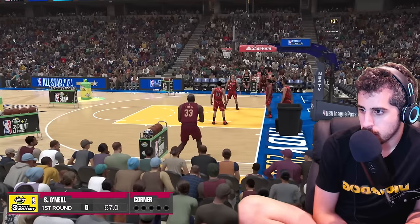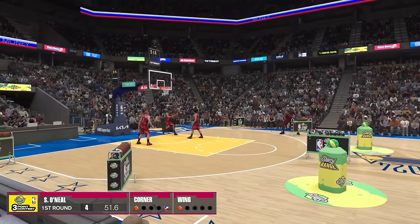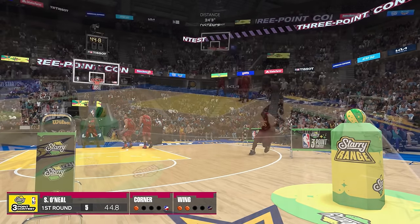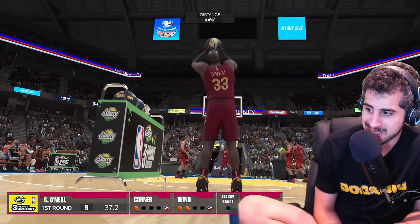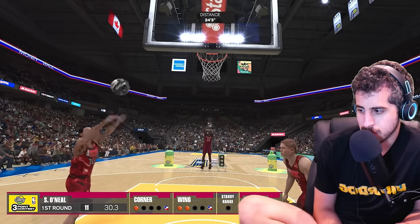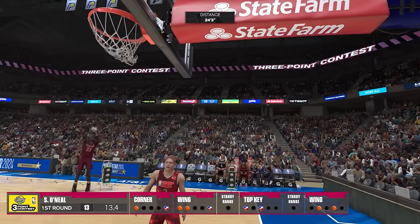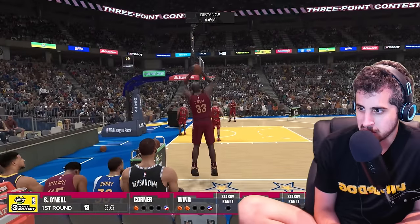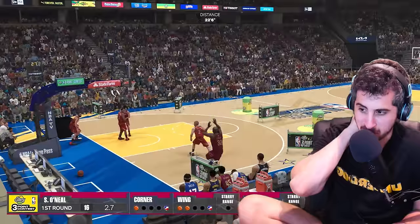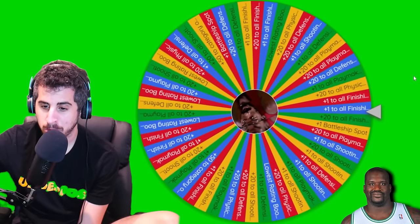Starting off good for Shaq — not bad. Oh, he's missing now, he's got to make this money ball. He's got three. He's getting hot now — he's already got five points. Seven! This is his money ball rack at the top of the key — he's got nine. He missed that one. He's going to win this for sure. Wemby got 14 so he has to step up. He's got 12, then 13 for the win — missed it. He's got to hit two of these. He's got one in the corner — there it is. Shaq got 17. Wemby's upgrade is plus one to all finishing — only got him to 88. This should get Wemby to 99 — plus 10 to all physicals. Wemby now sits at 99.